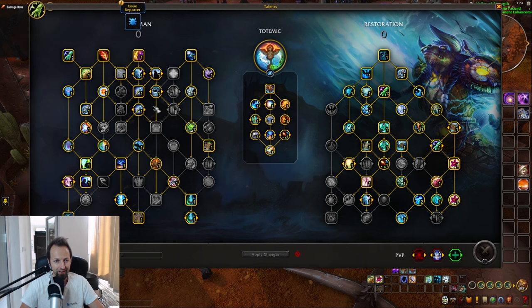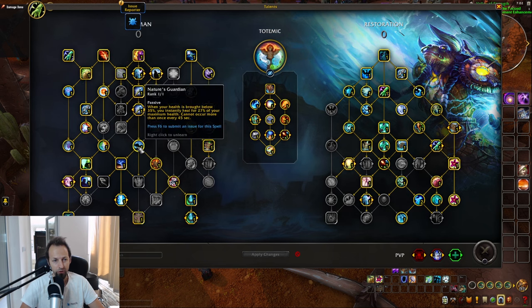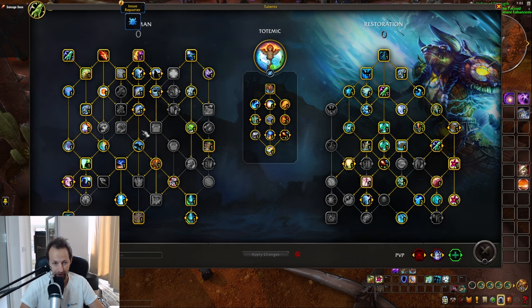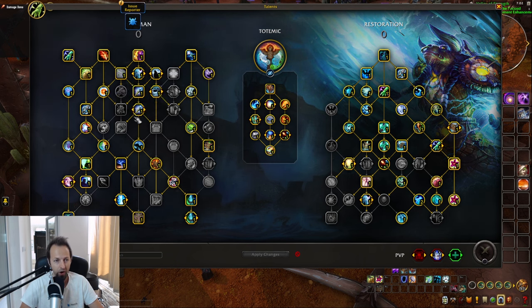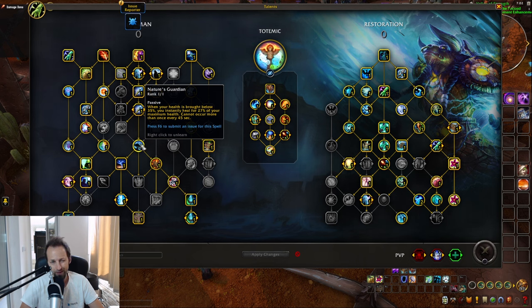The first bad part that stands out is that you have to pick up Capacitor Totem. That's fine. But in order to get to Nature's Guardian — which is something you probably want all the time, and it's also your gateway to other talents — you basically have to pick one of the extra talents that complement Capacitor Totem. That's your only option, because Hex isn't something you want, and Tremor Totem is very specific to PvP. So you're forced into this node to reach Nature's Guardian, which is a little limiting.